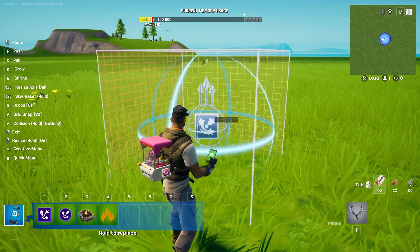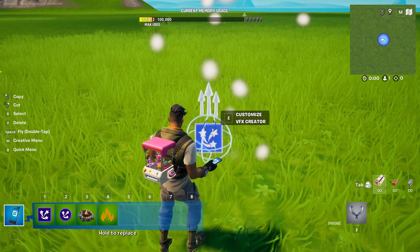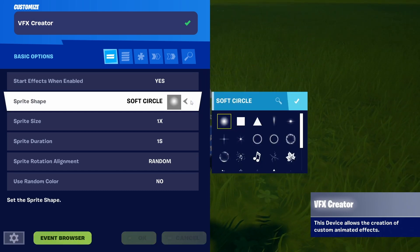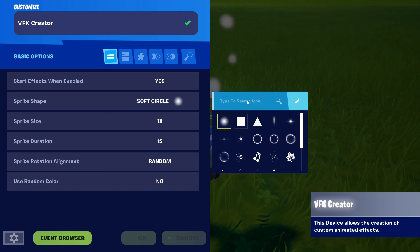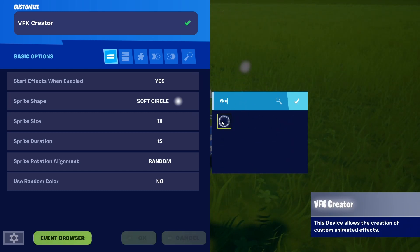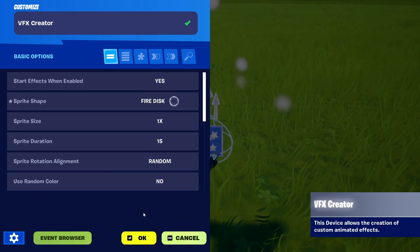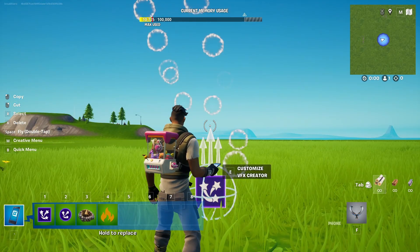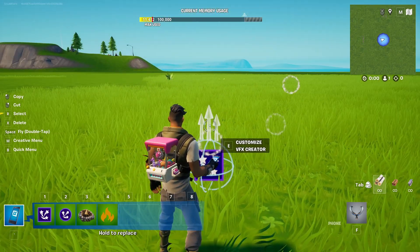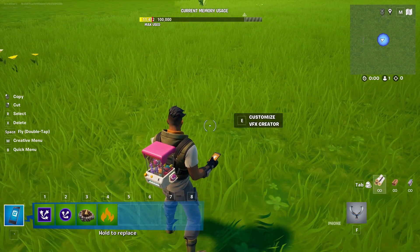The logical option would be the VFX creator, where you have the ability to create particle effects or particle systems. But it's weirdly enough devoid of fire aside from fire ring and fire disc. You can try to manipulate these and see if you can make something out of it, but in my experience it still looks bizarrely bad. So that's kind of a no-go there.